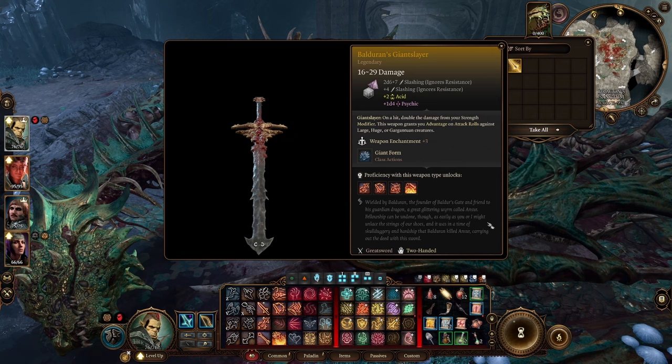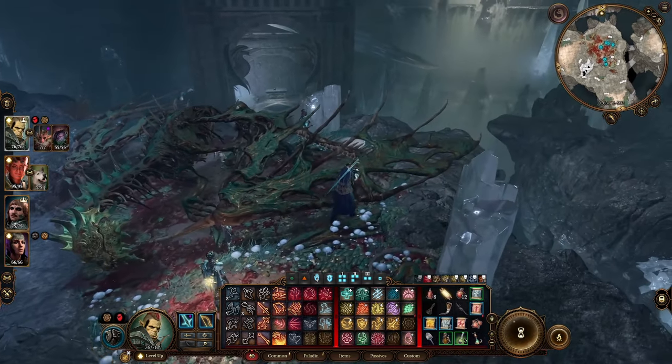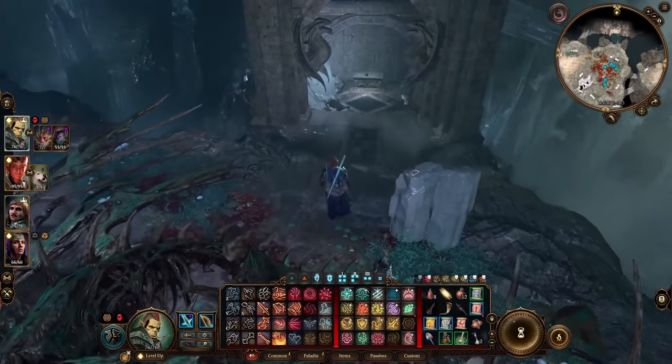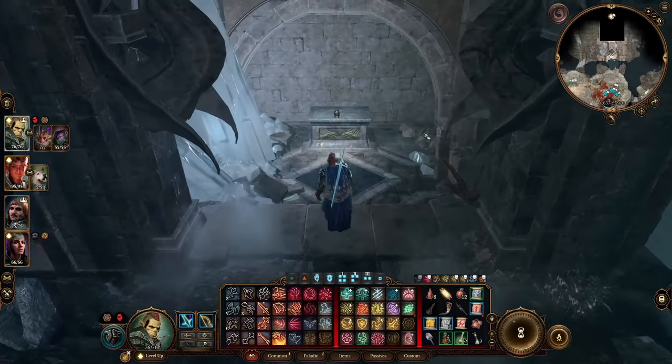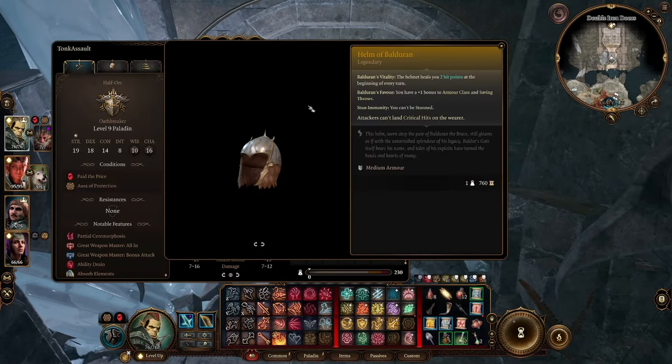Once you kill the dragon, you'll get the Giant Slayer Sword — arguably one of the best weapons in the game. Loot the sword and come over here to also find the helmet, which is pretty good too. Happy hunting!